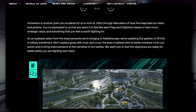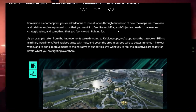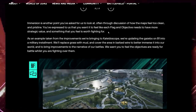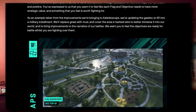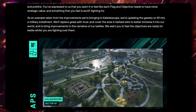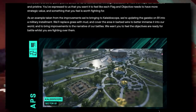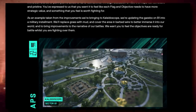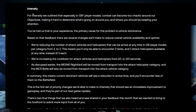Immersion is another point — through discussion of how maps feel too clean and pristine, players expressed that flags and objectives need more strategic value and should feel worth fighting for. As an example from Kaleidoscope improvements, they're updating the gazebo on B1 into a military installment, replacing grass with mud and covering the area in barbed wire. The goal is to make objectives feel ready for battle with head-glitch locations, entries to defend or attack.